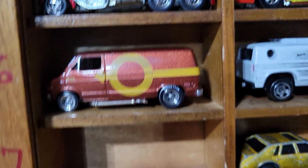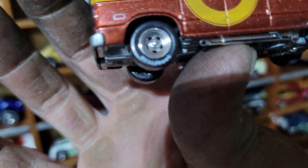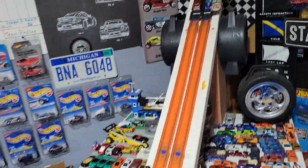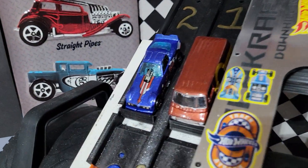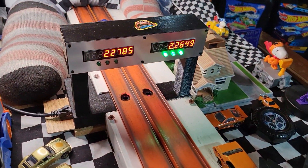Next up is the Johnny Lightning — it's the Van Man. I don't know what's up with that stupid paint job, but he's quick. So we'll get him up top and see what they do. 2252! And because we're getting to the top, we'll give him another pass. He can't get him — 2264. And he's moving on.